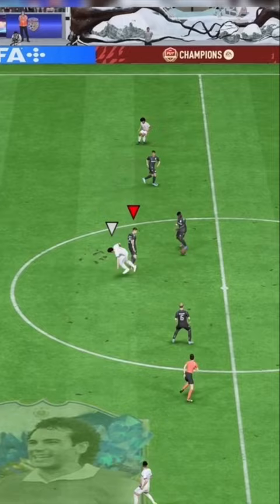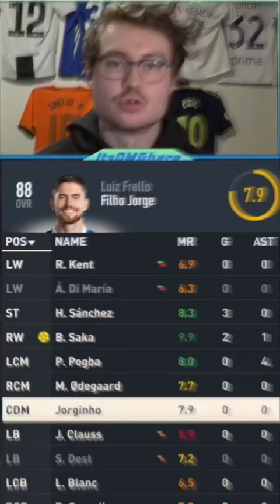Can we go three for three here? Yes, we can. His Jorginho intercepted me, so that's good, and then we tackle with our Jorginho. Jorginho with a 7.9 — four out of five tackles plus an interception.